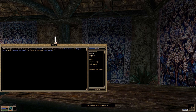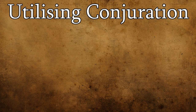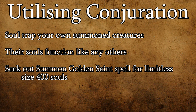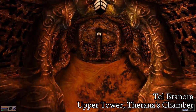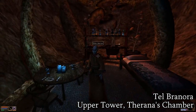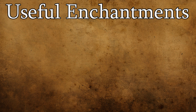Now we'll cover more intermediate and advanced concepts. First, conjuration is an invaluable asset to enchanting, because you can actually soul trap your own summoned creatures, kill them, and use their souls just like any others. This is made even better because you can summon Golden Saints, who have that coveted 400-point soul size. You can pick up this useful conjuration spell at Telbranora from Phalen Marion — though you'll need a levitate spell or potion to reach his room.